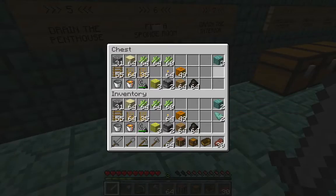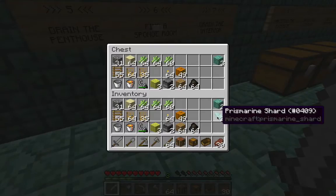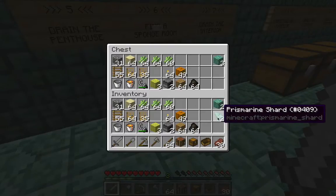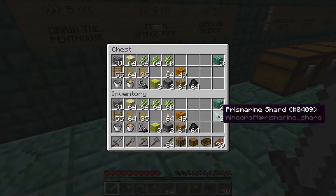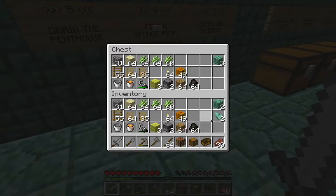I'm also going to bring along three blocks of Prismarine, because I broke three blocks in defeating the Elder Guardians and I want to repair those. I only have two but I also have a couple of Prismarine shards. I'll probably get a couple more as I go along draining the interior and I can use them to craft a third one to finish the repair work.